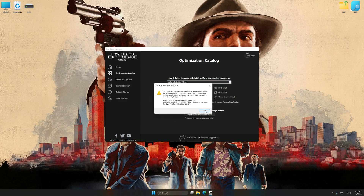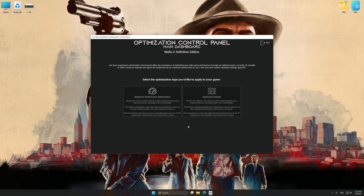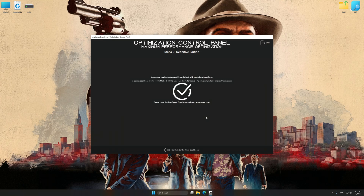If Low Specs Experience does not automatically detect a supported game version on your system, manually select the game installation directory, press OK, and the optimization control panel will load. Once loaded, select the desired optimization presets and the rendering resolution for the game. Feel free to experiment to see what works best for your system. To apply the optimization, press the Execute Optimization button and then start your game.